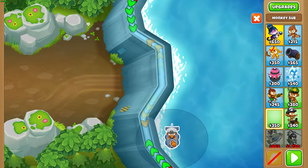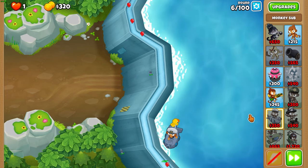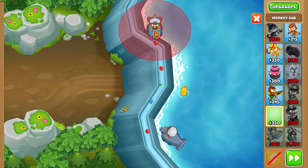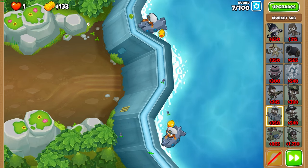Start with a sub in that bottom corner — this is the regular start on Flooded Valley. All you have to do is slow it down when you're close to affording your second sub, and then just place it top side to catch those stray Bloons at the end of round six and just beat the round.